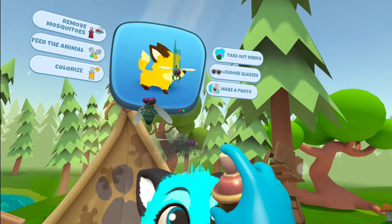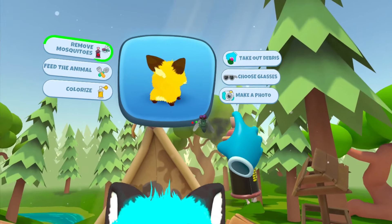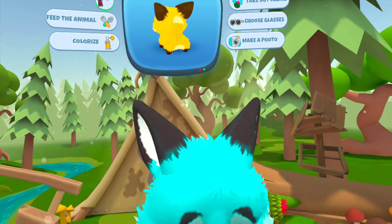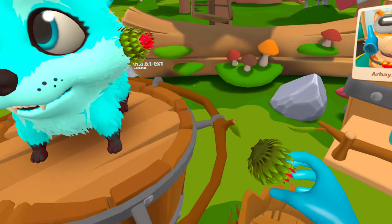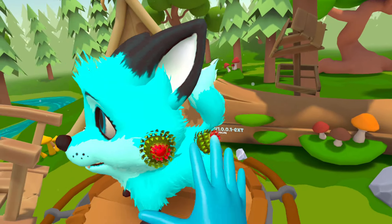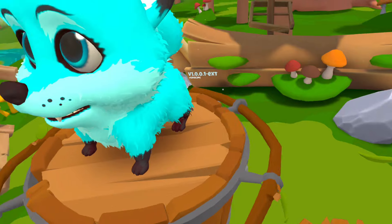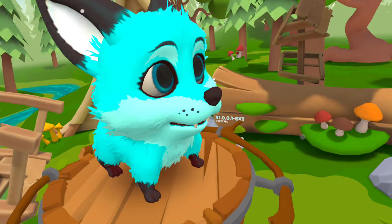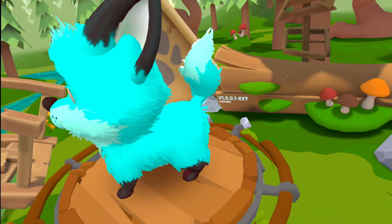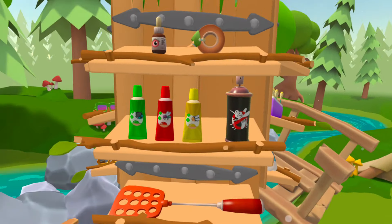First off we need to get rid of these mosquitoes — let's get out our spray. Get out of here, goodbye! There you go, buddy, much better. Now we'll go ahead and pull out all these thorns. We've got our little wood stump trash can here. I love that each location has different animals and a whole new vibe to it.